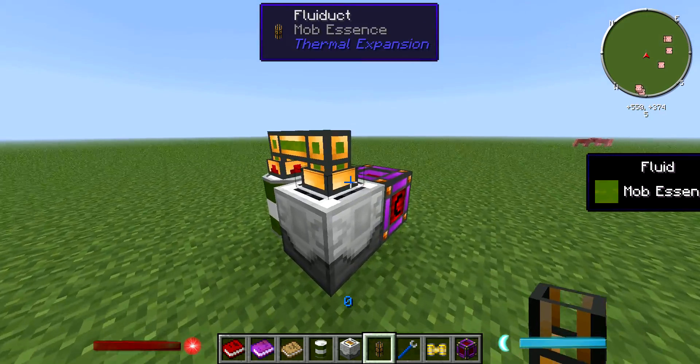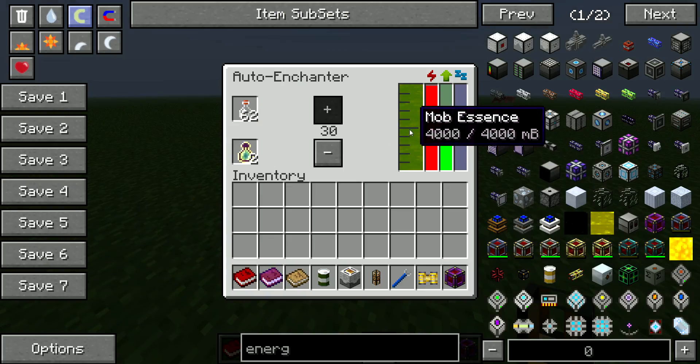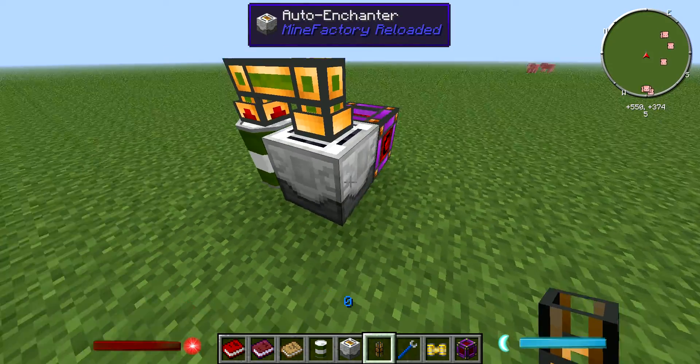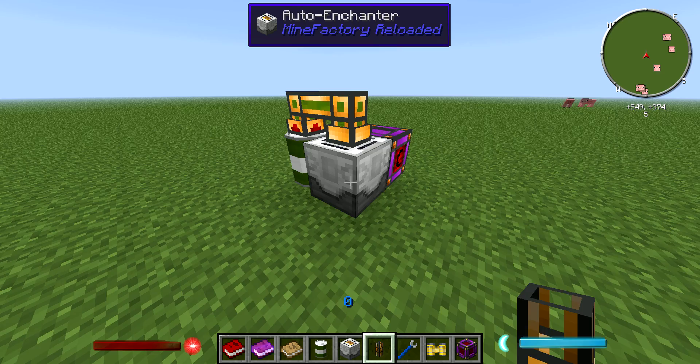Hello everyone, my name is Bartes and welcome to another tutorial. This time it's about how to turn mob essence into XP. You just need power, you need mob essence, you need an auto enchanter, you need to hook everything up and then you get bottles of enchanting.